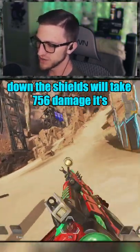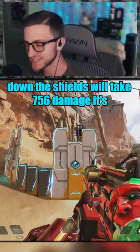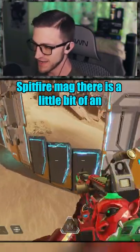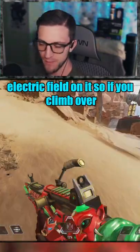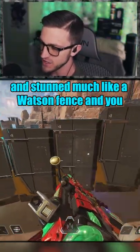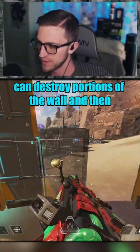Once you go ahead and use your ultimate like this, it has a two-minute cooldown. The shields will take 756 damage — basically the equivalent of one gold Spitfire mag. There is a little electric field on it, so if enemies climb over it they will be stunned and hurt, much like a Wattson fence.